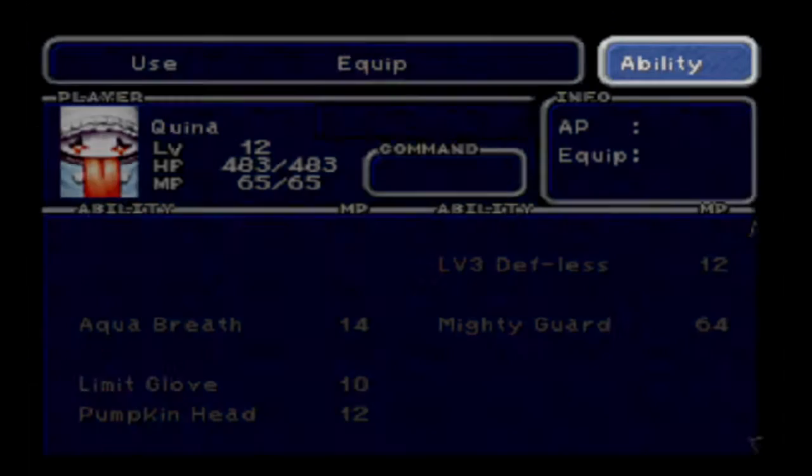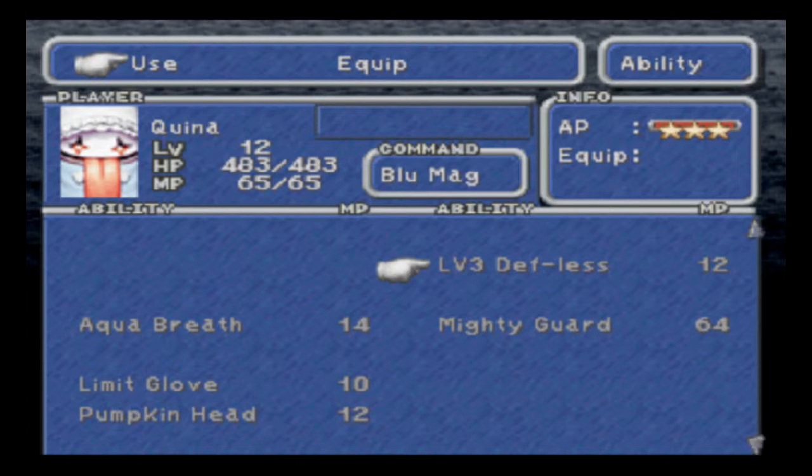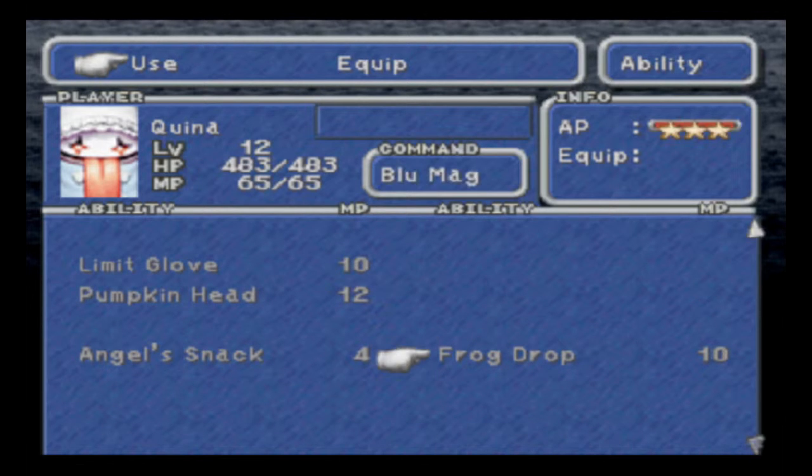One thing that is worthy of noting: Quina has a lot of blue magic. Where did I get all of these? That came from the spiders outside of Wum Wum, so that's cool. The limit glove came from the axe beaks, or vice versa — it's one of those two. Aqua Breath you saw, Mighty Guard I think came from one of the dragon scorpion monsters around here. Pumpkin Head came from, I think, the ladybug enemy — I think the hedgehog pies have it too. Angel Snack came from an enemy we're going to see later on. And Frog Drop comes from that frog that I failed to kill but didn't fail to get off screen.